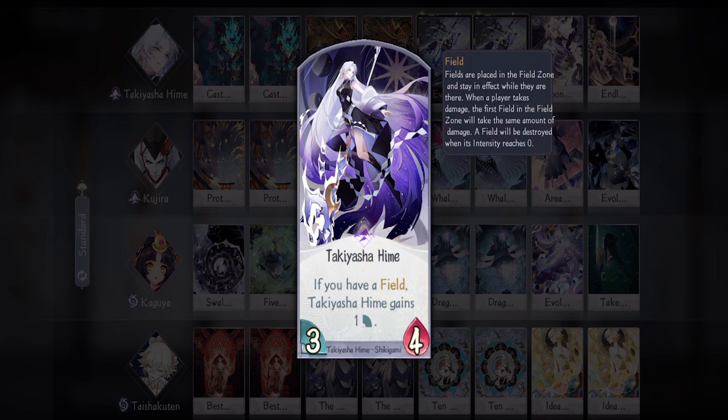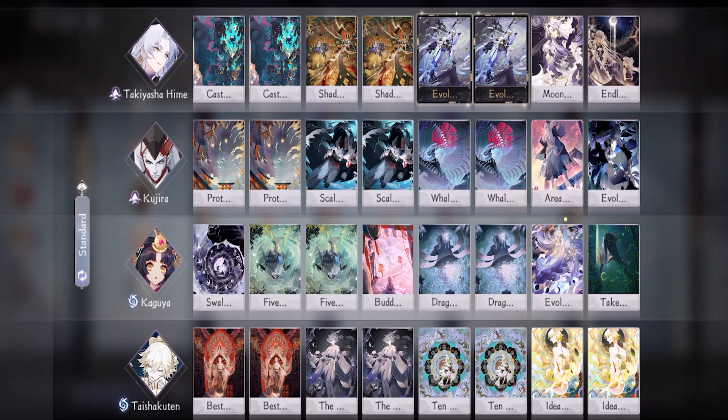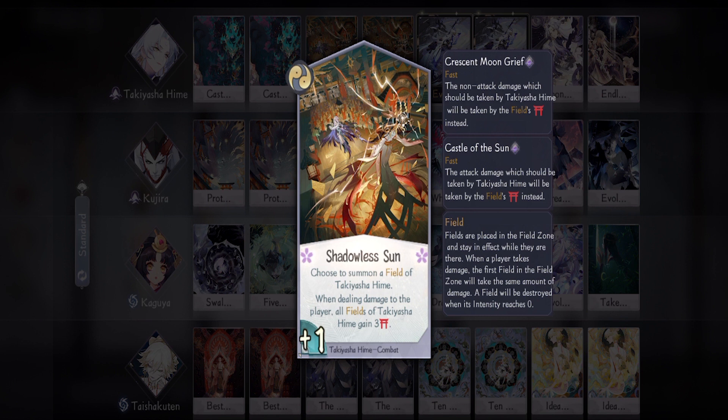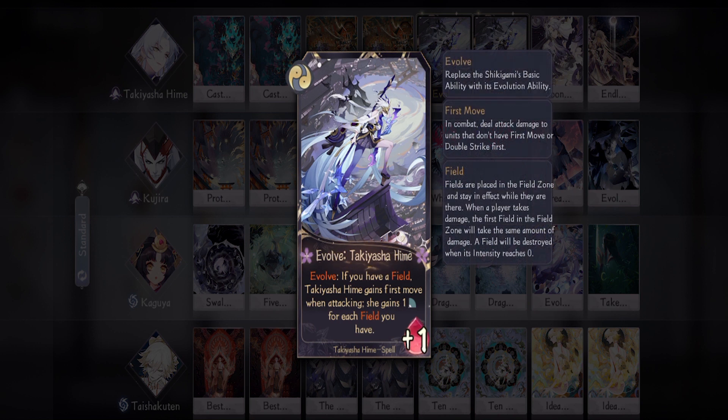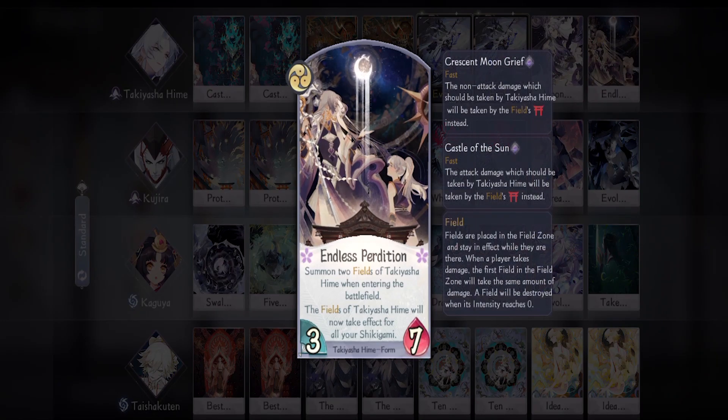First up we have Takiyasha Hime — she will be our main blocker, believe it or not, because of her damage immunity field. For her I'm bringing two Castle of the Sun, since most of the damage dealt in games is usually attack damage. Then we have two Shadowless Sun — ideally you want to use this when you can direct attack, because the increased intensity will help you in the long run. Then we have two Evolve, which we won't use as frequently but it will help us defeat the opponent's shikigami. And one Moon Secret, since field decks are still common in ranked — this will help you destroy their field with the highest intensity. Then we have one Endless Perdition, which is just a flex option and the form looks really pretty; if you don't have this you can bring other cards.